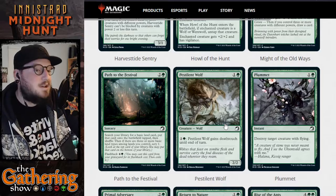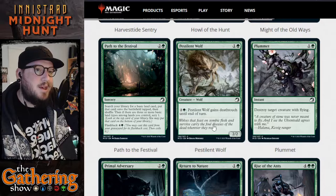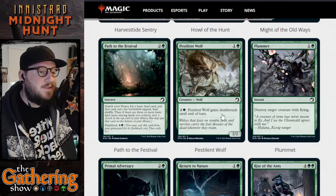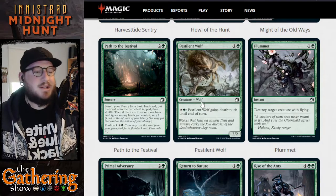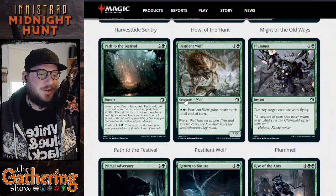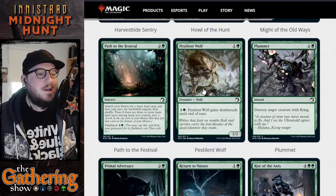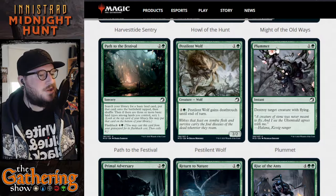The next card is Pestilent Wolf — for one and a green you get a 2/2 wolf creature. It has an activated ability: two and a green gives Pestilent Wolf deathtouch until end of turn. This is my type of card — it's a cheap 2/2 wolf creature and you can pay three to give it deathtouch.